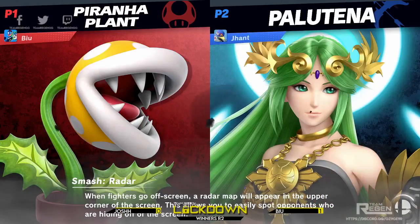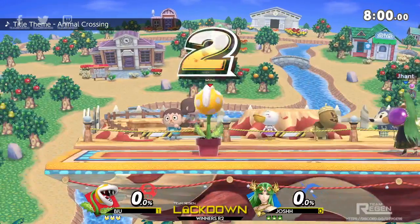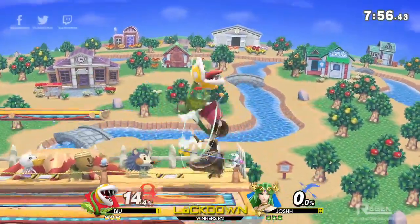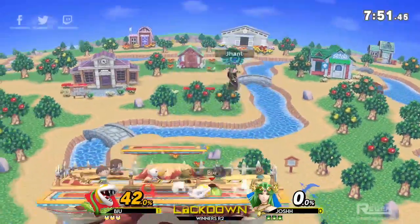Bracket update: Saga's is one-all now against the Oxford player. Josh has gone for Palutena. They've decided to go back to Smashville — both players relatively happy with that. Smashville was their first game's stage too, so it's a rematch on the same stage but with Josh now on Palutena.